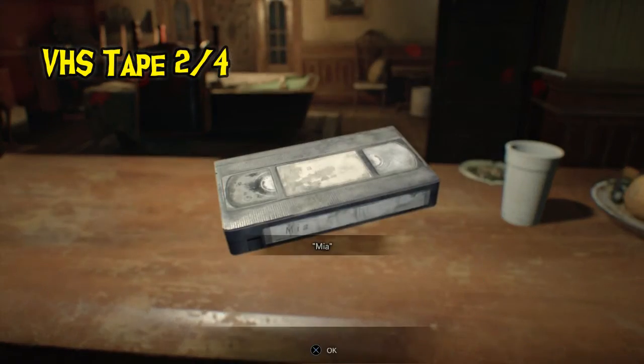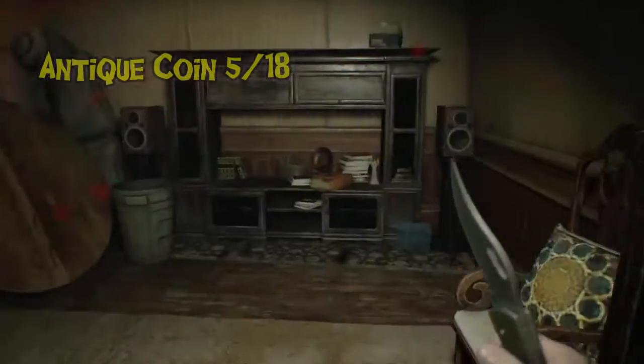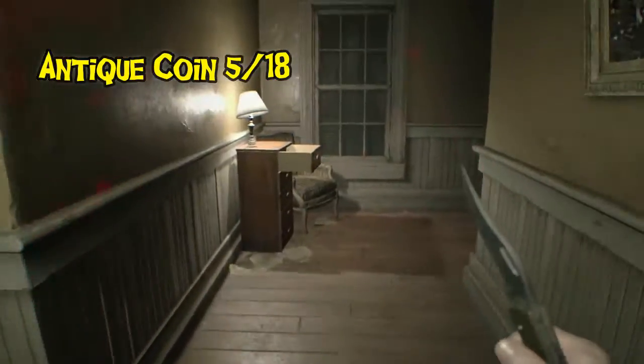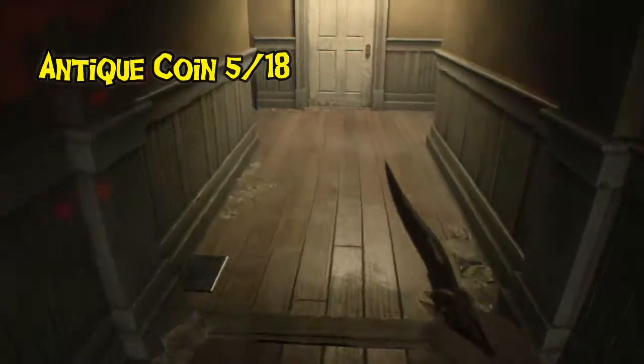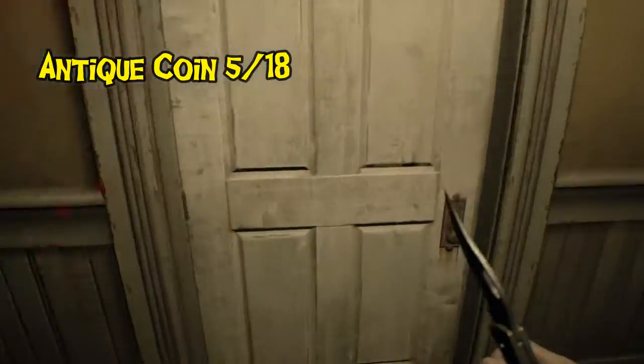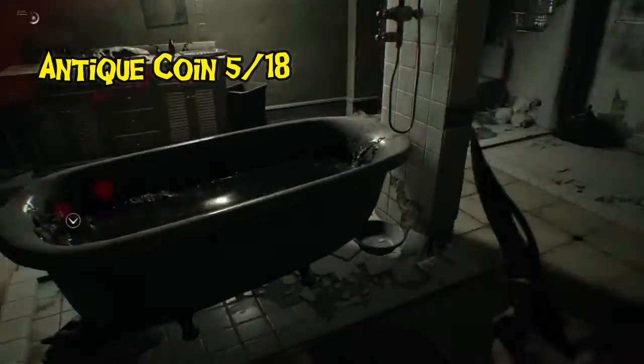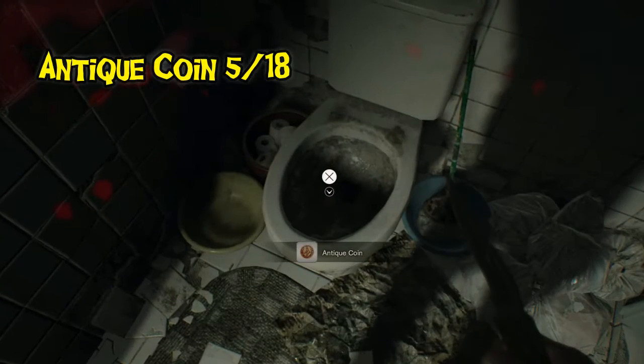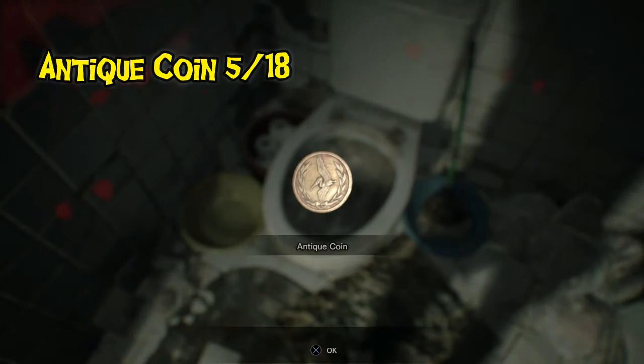Going all the way back around to the bathroom, which is right around the corner, there's another antique coin hidden inside the toilet — a rather interesting place to hide an antique coin. But we've found plenty of things in toilets and bathtubs before in the Resident Evil series.